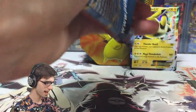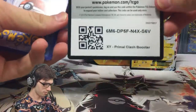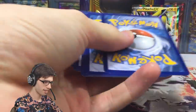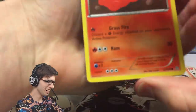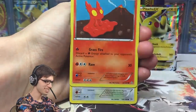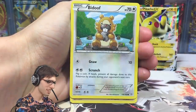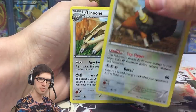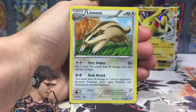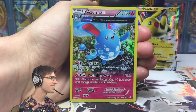Alright, last pack — we have the Primal Clash pack. Let's see if we can finish it on the highest of notes! We got a Slugma, a Bunnelby, Lotad, Metang, Bidoof, a Rhydon, a Buffalant, a Linoone, and a reverse Kakuna.